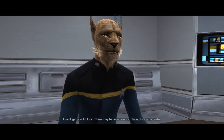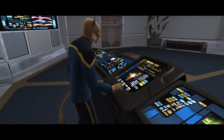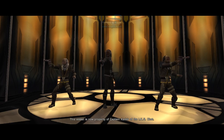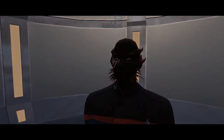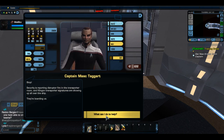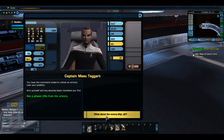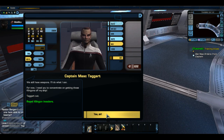I can't get a solid lock — there may be interference. Trying to compensate. I think I have it — beaming them over now. This vessel is now property of Captain Kadek of the IKS Chant. If you don't know what a Klingon is, it's a really ugly bastard that always has dreads and a really huge forehead. Security is reporting disruptive fire in the transporter room, and Klingon transporter signatures are showing up all over the ship — they're boarding us.